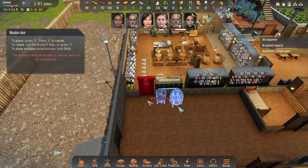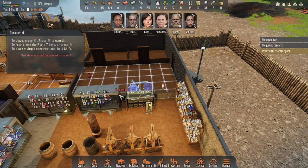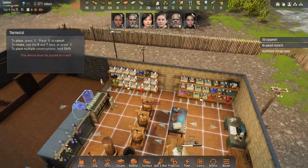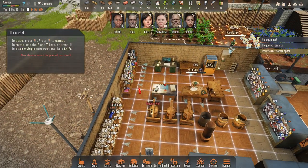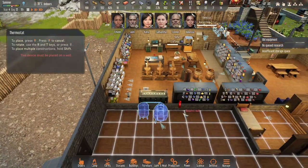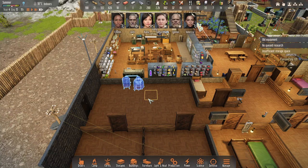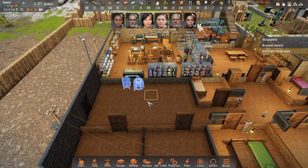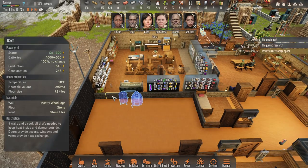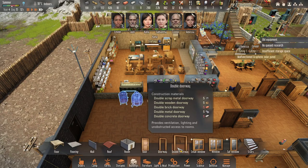For now it'll just be wood. I'll need a thermometer in here. I can just do walkways or doorways or double doorways.